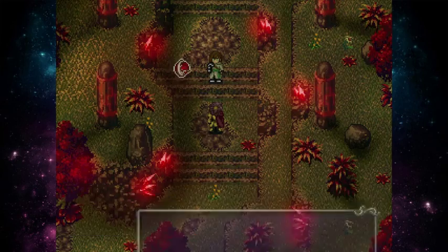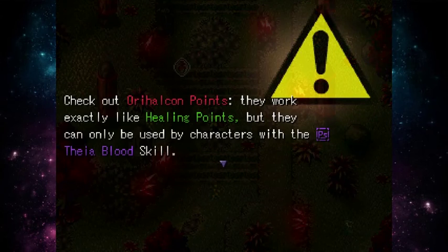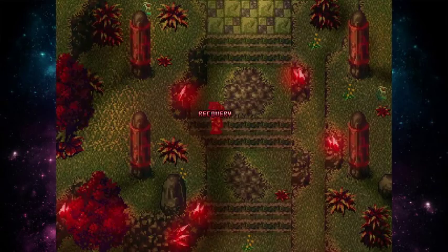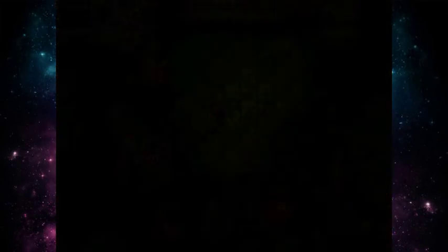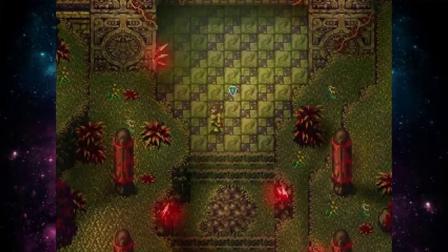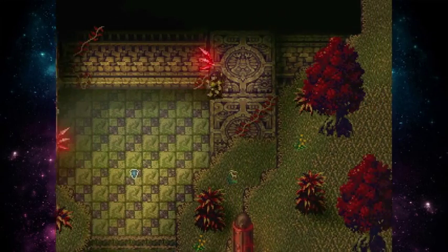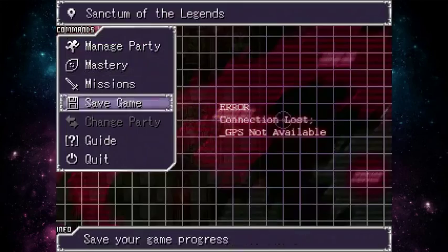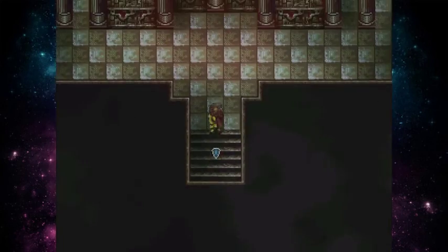Neville still needs to hear from the last three apostles of Alcon. Check out the Aurealcum points — they work exactly like healing points, but can only be used by characters with the Tia Blood passive skill. They regenerate when you go back to the world map. Both our characters have that skill, so we can recover. There's also this temple you can't normally access the top of, but you can menu-glitch up there. Let me save in another slot and move on to meet these apostles.